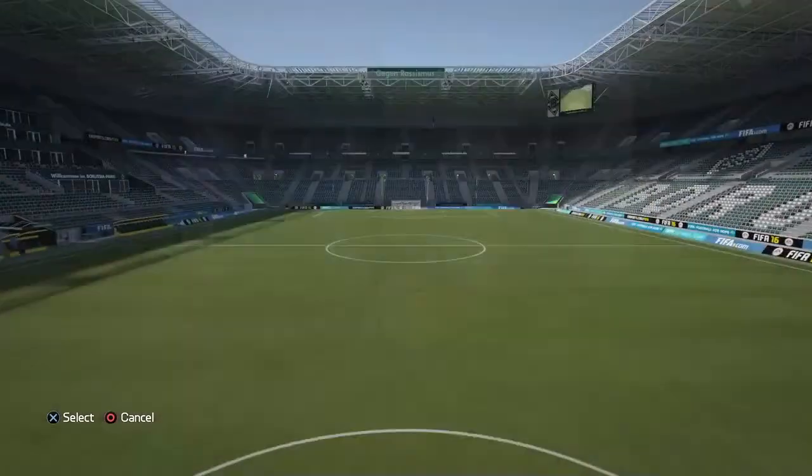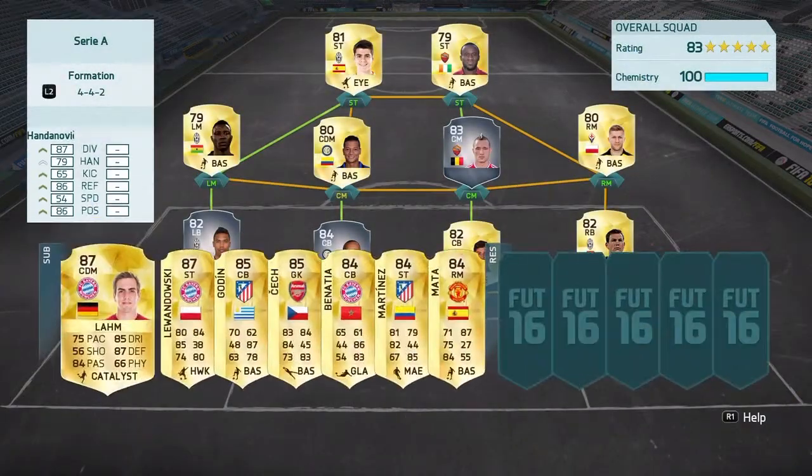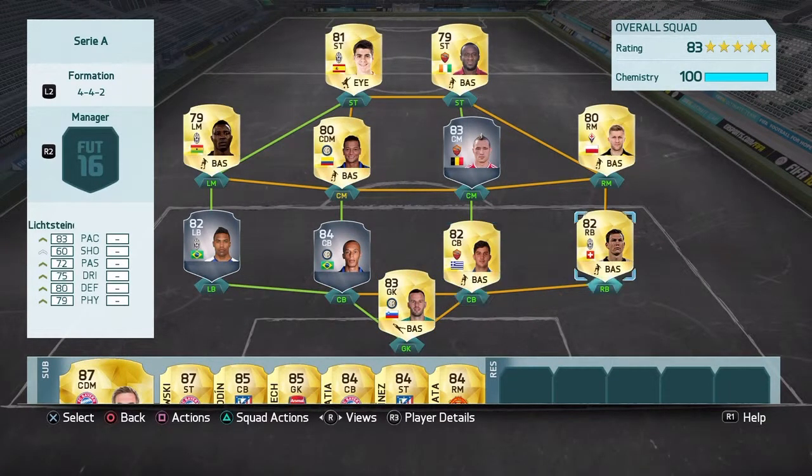And for our two work-in-progress squads, our Serie A squad has Mdanovic, Manolas, Lichtensteiner, Miranda, Alexandro, Asamoah, Glarion, Nangolin, Blazikowski, Sadildumbia, and Morata.